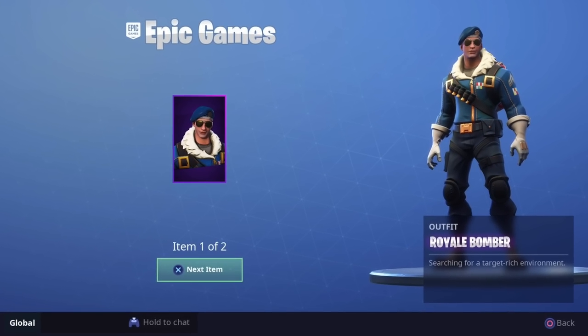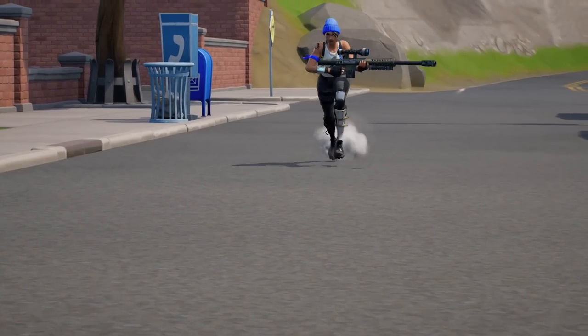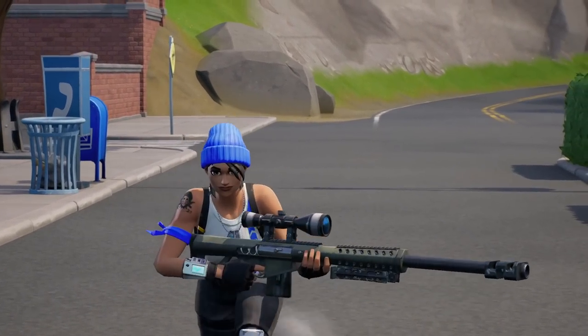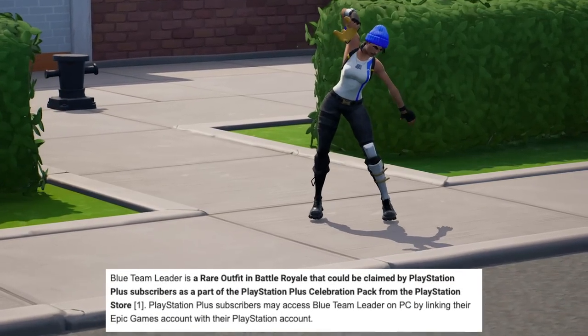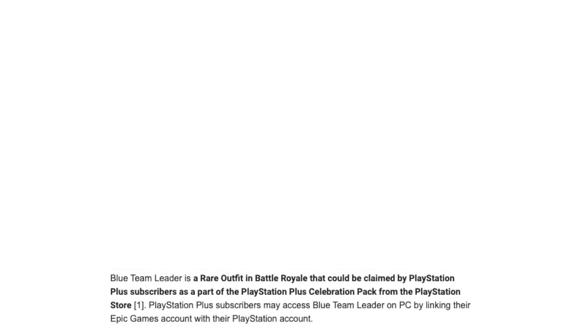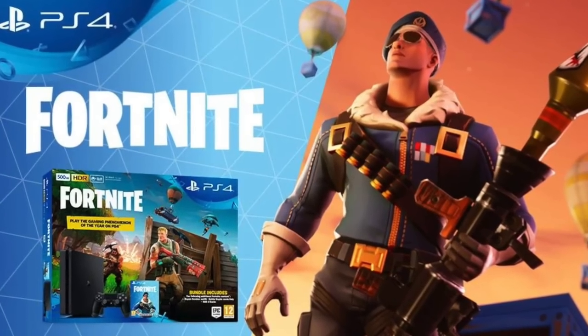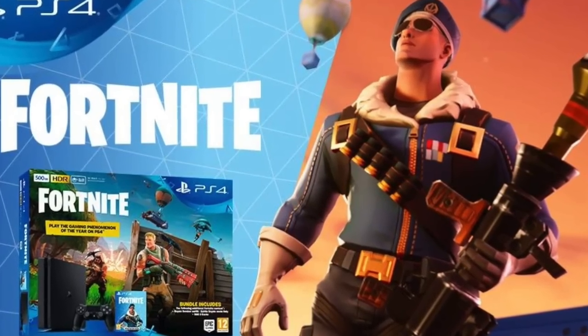The Royale Bomber and Blue Team Leader are among the first promotional skins Fortnite ever released, and they go down as a couple of the rarest skins. The Blue Team Leader could have been unlocked for free with a PlayStation Plus membership back in Season 2 for a limited time. The Royale Bomber could only be unlocked by buying the Fortnite version of the PS4, which makes it even rarer.